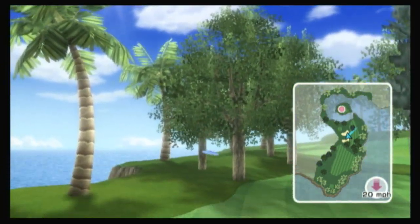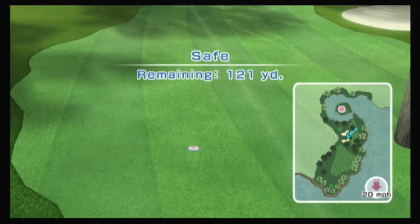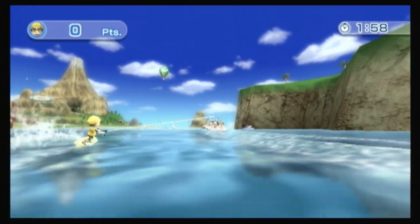The best part of real frisbee golf is playing on a college campus — having your frisbees come down and hit cars, setting off the car alarms. It makes for a more exciting game.